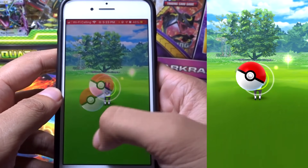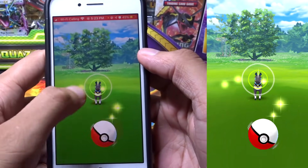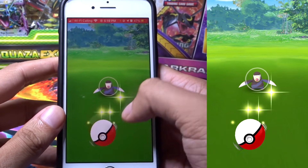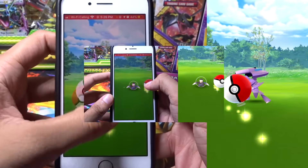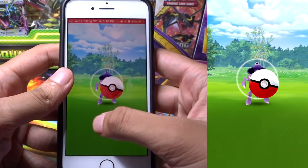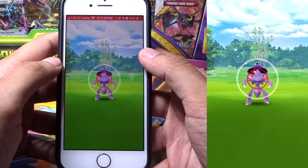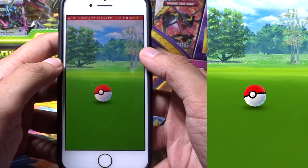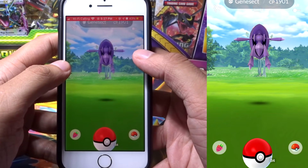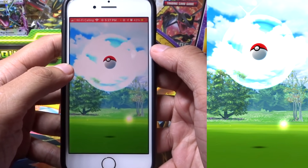For right-handed throwers, you want to spin the Pokeball counterclockwise and get a really fast motion going. This will allow you to control how fast the Pokeball spins towards the Pokemon. If the Pokemon is closer to you — something like Caterpie — you don't want to spin it super fast; you want a bit of a controlled throw. For a Pokemon like Genesect, which is really far away, once you have good momentum going you want to throw it to the top of the screen on the right-hand side rather than the middle. You'll land right in the great throw range, or potentially even the excellent throw range.